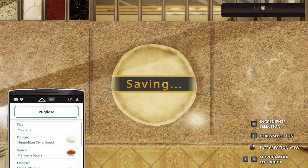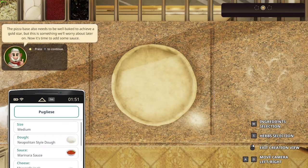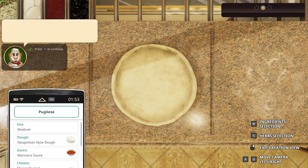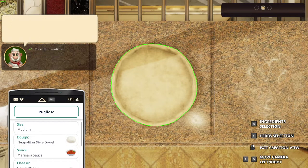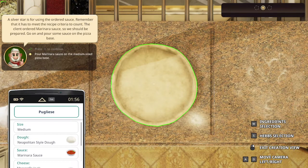The pizza base also needs to be well baked to achieve a gold star, but that's something we'll worry about later. Customers do not usually like dry sauce on pizza. So as long as you put any sauce on the pizza, you will be able to receive a star — the only exception is if someone ordered a pizza without sauce. Silver star for using the ordered sauce. The client ordered marinara sauce, so go ahead and pour some sauce on the pizza base.